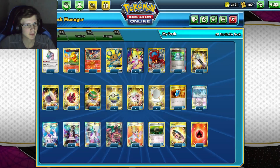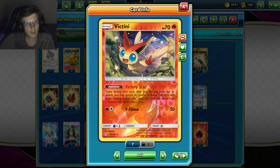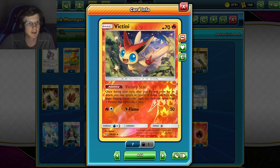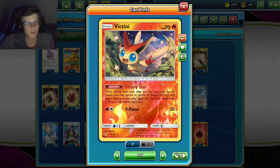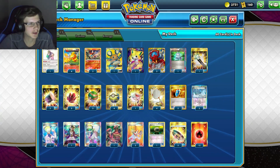The thing about this deck is that because of the weird double-attack mechanic, Victini only counts once per your turn. So if you land Tails on your first attack and then Heads, on your second attack if you land Tails, it's over — you can't attack again.